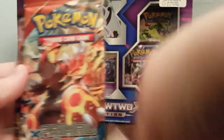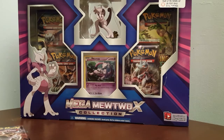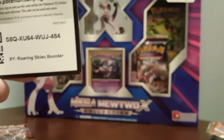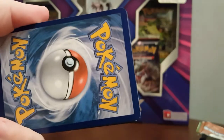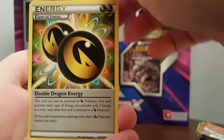We've got a Breakthrough pack, Roaring Skies pack, Primal Clash, Breakthrough, and Ancient Origins. I'm going to start with the Roaring Skies. With the new setup it's kind of hard to figure out — I haven't really played around with it yet, but let's see how this looks. Let me get the camera focused properly.